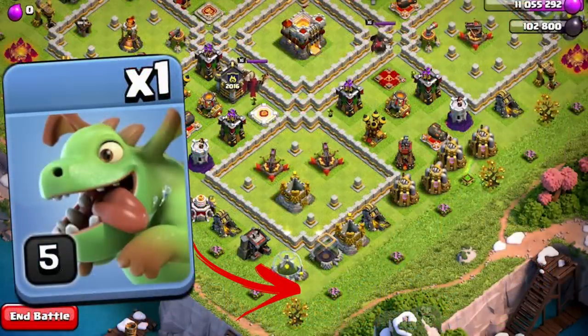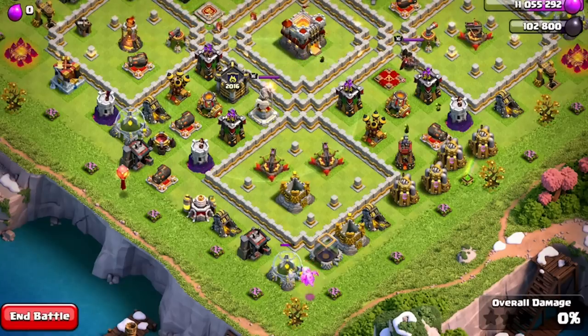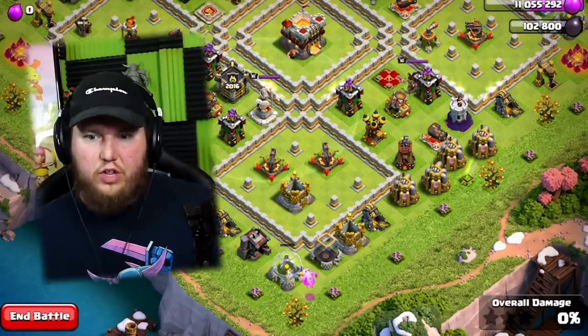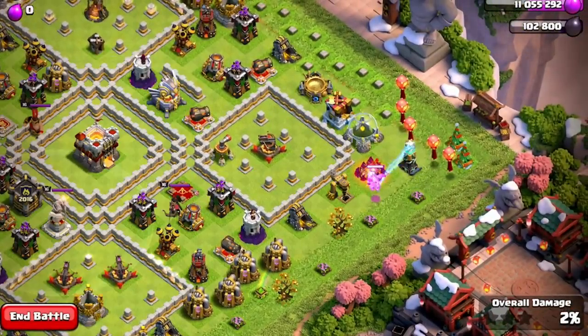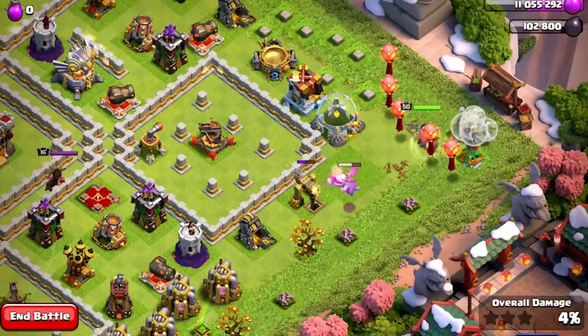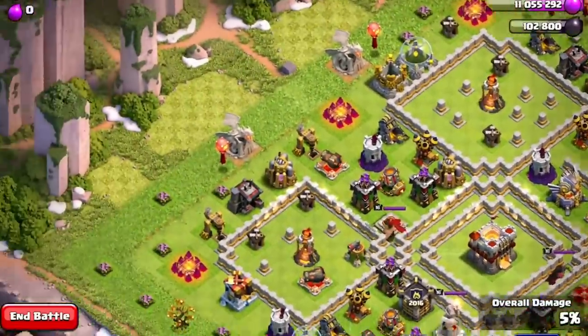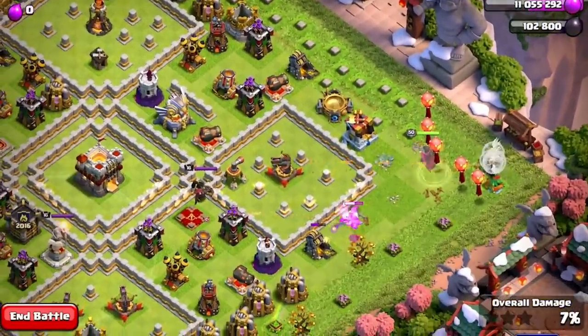We're going to start off with our Baby Dragons. We're going to put the first Baby Dragon right on that Elixir Collector — it's just going to work and funnel out that area; the ground Bows aren't going to touch it. We'll place our second Baby Dragon over here to pull up that Tesla. Then we're going to put our Queen in with all five of the Healers for a Queen Walk.